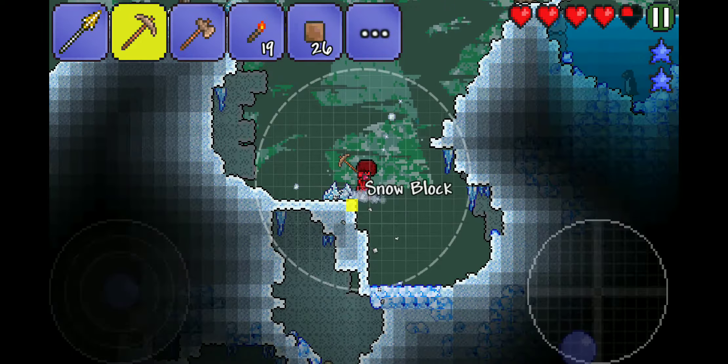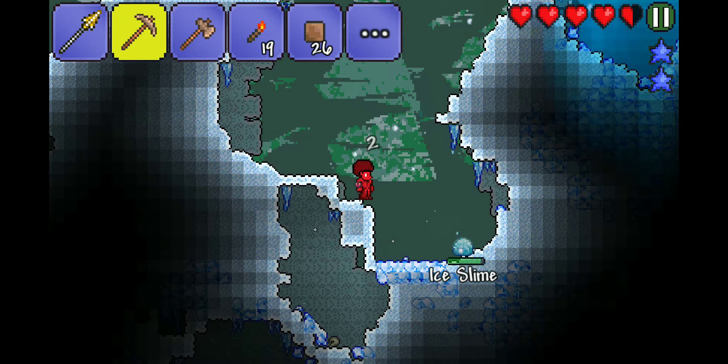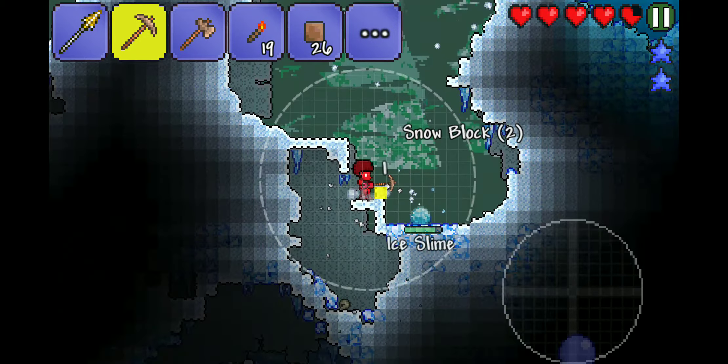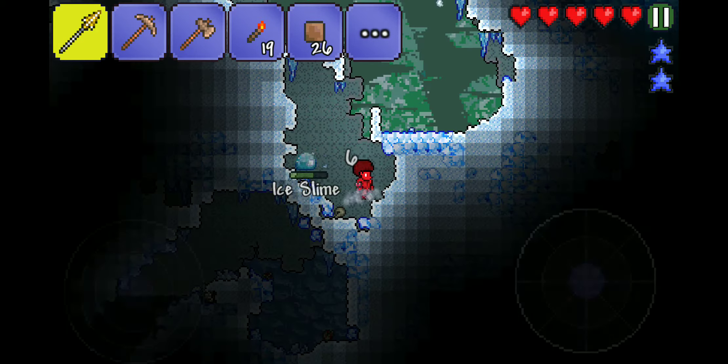This is probably something I don't need. This is tin — wait, no, this is copper. How much is it? 35.